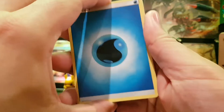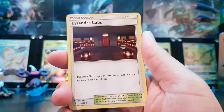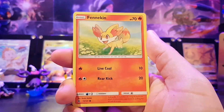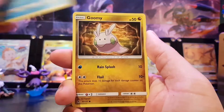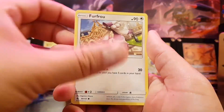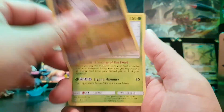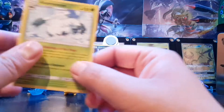We are starting to get some hits now, so this is impressive. Water Energy, Lysandre's Labs, Gogoat, Meowstic, Fennekin, Dusknoir, Goomy, Furfrou, Flabébé, Goomy Reverse Holo, and Abomasnow — Regular Rare.